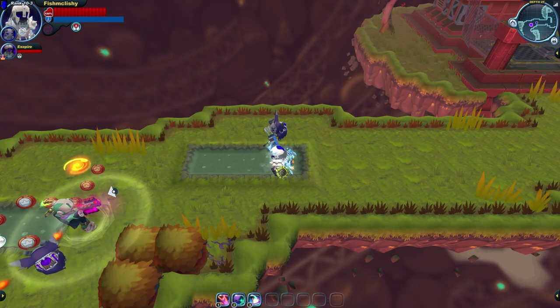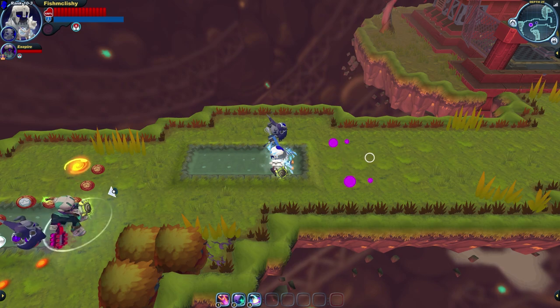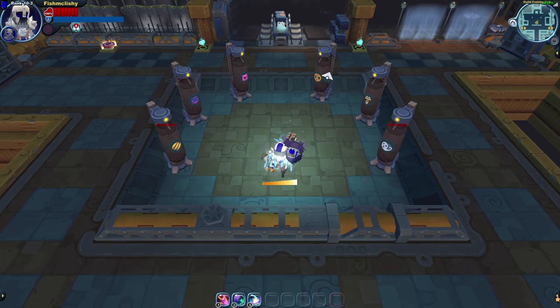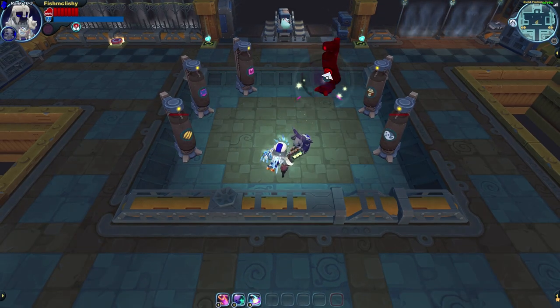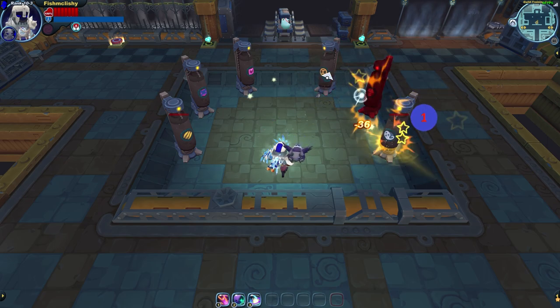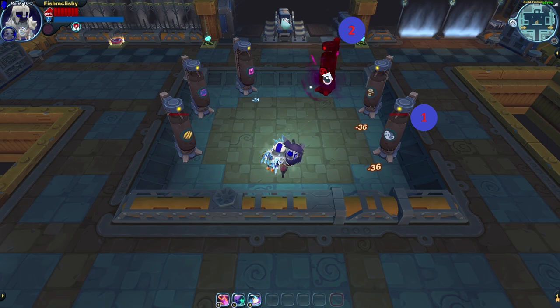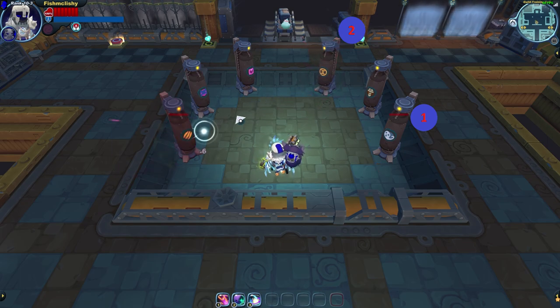Using the charge attack creates one large main projectile, splitting off into four smaller ricocheting shots after either traveling its maximum distance or colliding with an enemy or structure. Following this charge's bottom right projectile, we can see it starts at the gremlin bag, makes its way over to the undead bag, makes another bounce off the gremlin bag, and ends up at the beast bag.